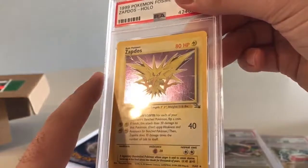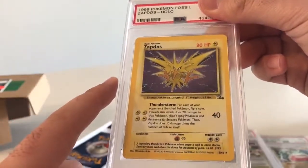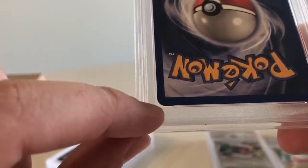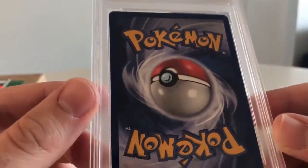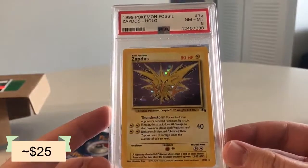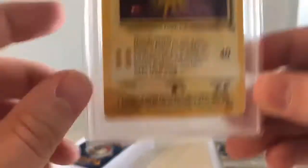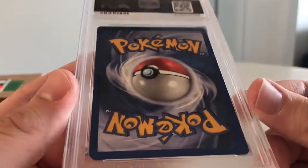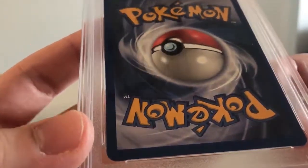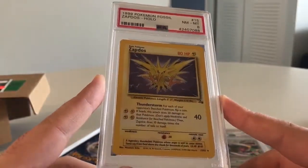Moving on to some old cards — Zapdos. This is from my personal collection, so God knows what condition it's in. The holofoil looks real solid. The centering is pretty spot on. The back has a little nick in the corner — that might even be excusable. I know this isn't going to get a 10, so we'll go nine. Eight. That hurts, PSA — why did this get an eight? Maybe the centering is a little worse than I thought, or it's just the two little nicks in the corner. It looks like I'm just an eight master.